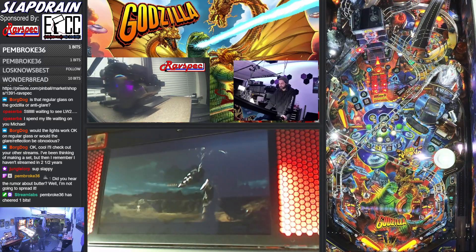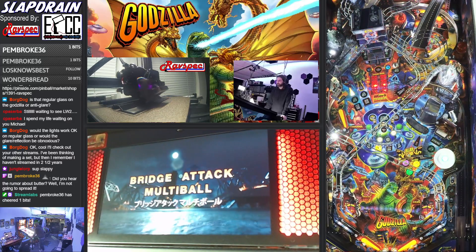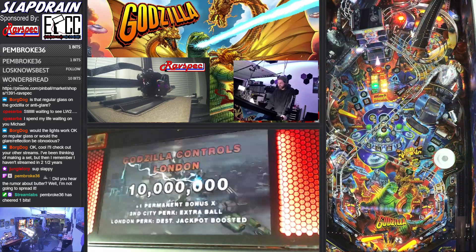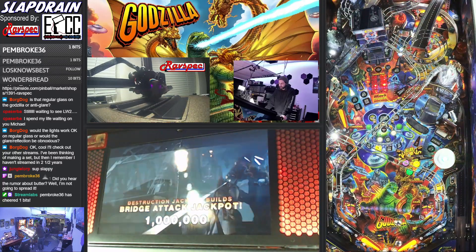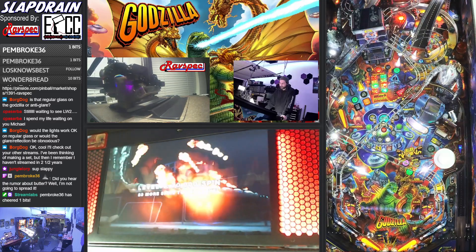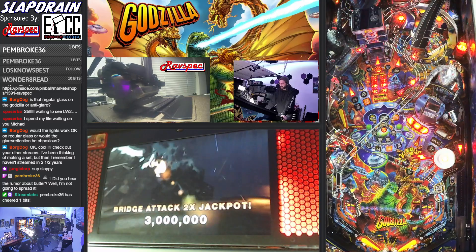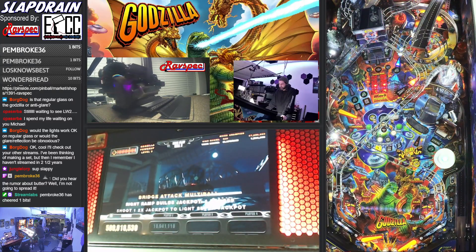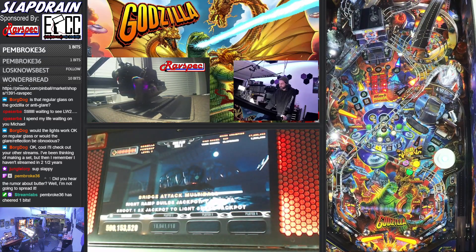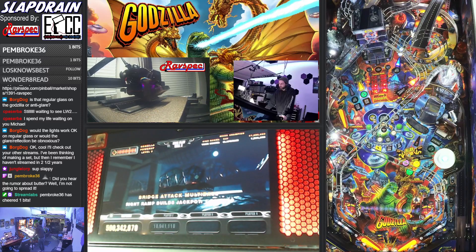We got through Titanosaurus without using Godzilla multiball, which is good because it gives us an extra ball. Now we're into a bridge attack multiball — orange shots are the jackpots, you've got to get one of each. You can hit the right ramp to build your jackpot value, and then eventually the right ramp turns into the super jackpot.